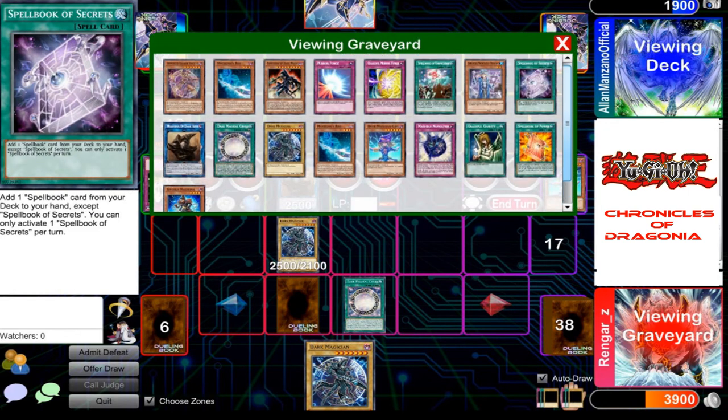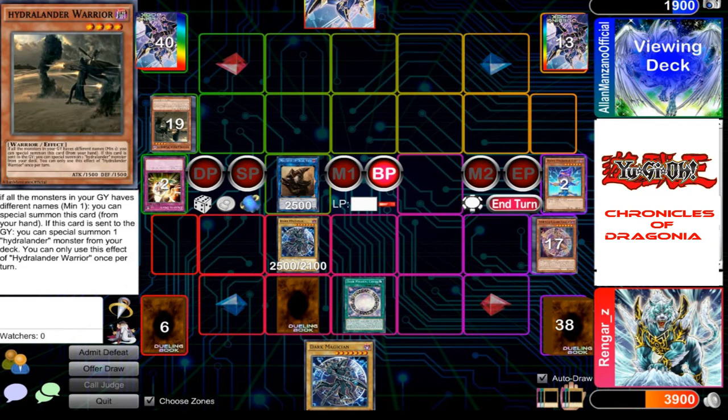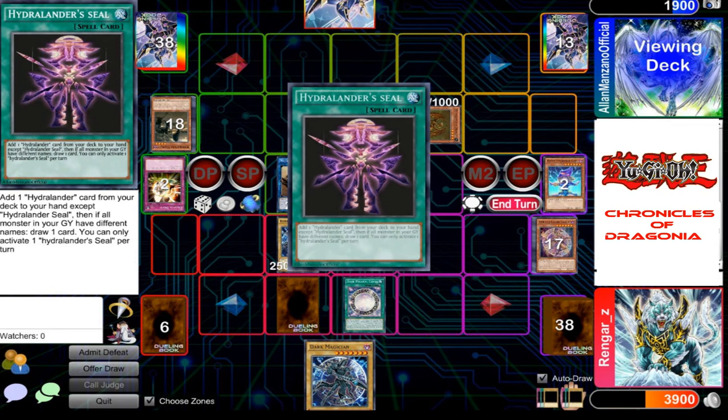You destroyed my Warrior, but since it was destroyed, I can special summon another Hydralander Monster from my deck. I can special summon my Spear of the Forest, and its effect allows me to special summon back my Dragon. Since Dragon was special summoned, I can now add another Hydralander card from my deck to my hand. I'll add Seal.